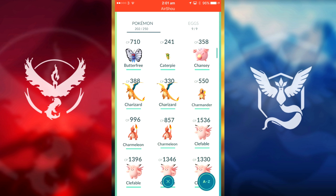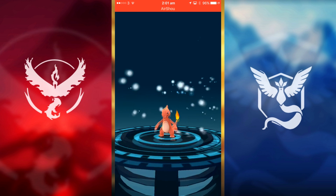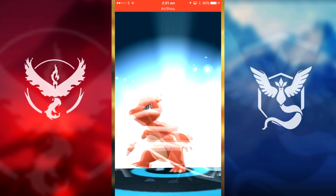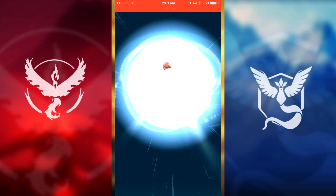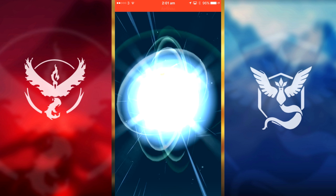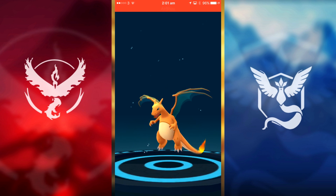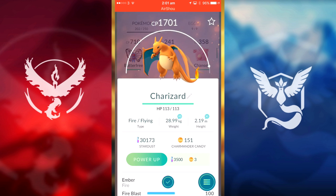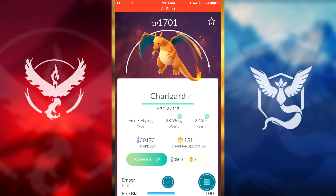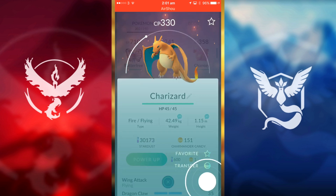Let's start the Charmeleon into Charizard evolution. Hopefully this one turns into maybe 2000 CP — Charizard is one of my favorite starter Pokémon evolutions. Come on, really high CP! 1700 — not great but it's fine. That is our highest Charizard, so we'll get rid of the lower ones.